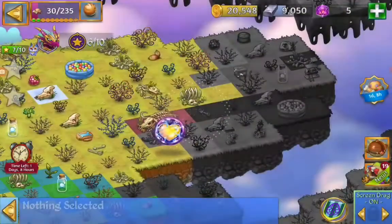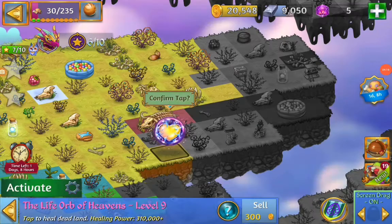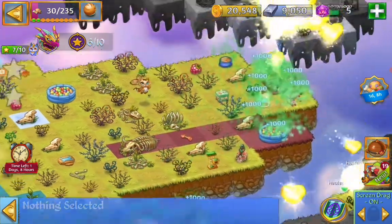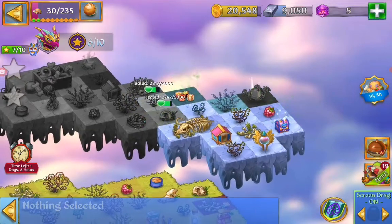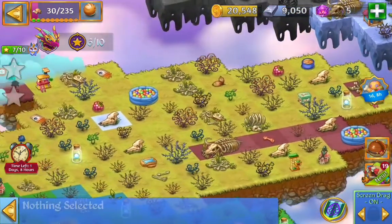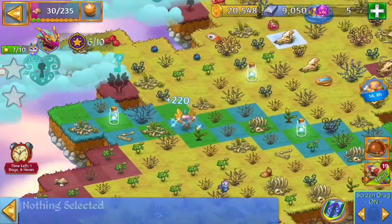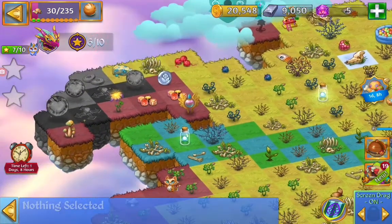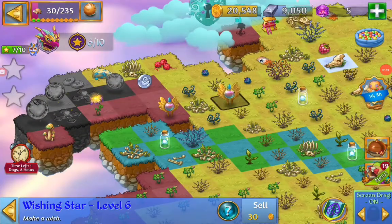We're going to launch another orb for that conjuring spell so we get the wishing star. Also notice there's one wishing star there. And I'm going to merge this to get that wishing star. Opening up that, get two of those point items. There was the other wishing star.